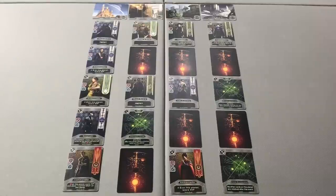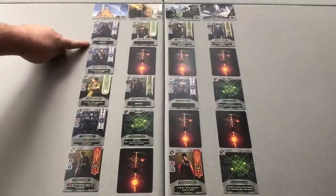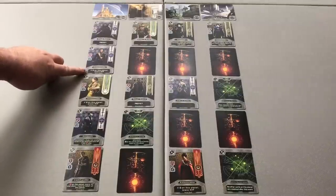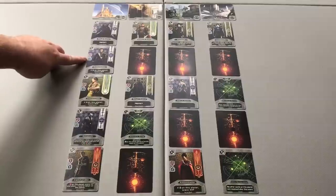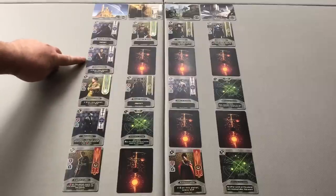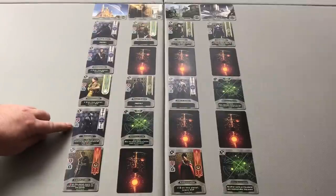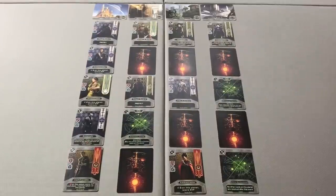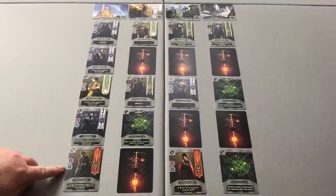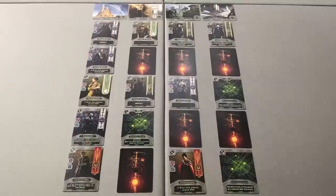Looking at the first planet, we have a Zathmir Royal Guard with three strength, one favor, and a protect ability. The Zathmir Ambassador reads: if favored on this planet, score three victory points. We check the favor values — blue arrows pointing up — versus strength, the red arrows pointing down. The Ambassador brings two favor, the Royal Guard brings one, and there's a Zathmir Assassin that brings zero, giving Zathmir a total favor of three. The Ashnan player has a favor of two and the Quell player has one, so the Zathmir player will score three victory points from their Ambassador.